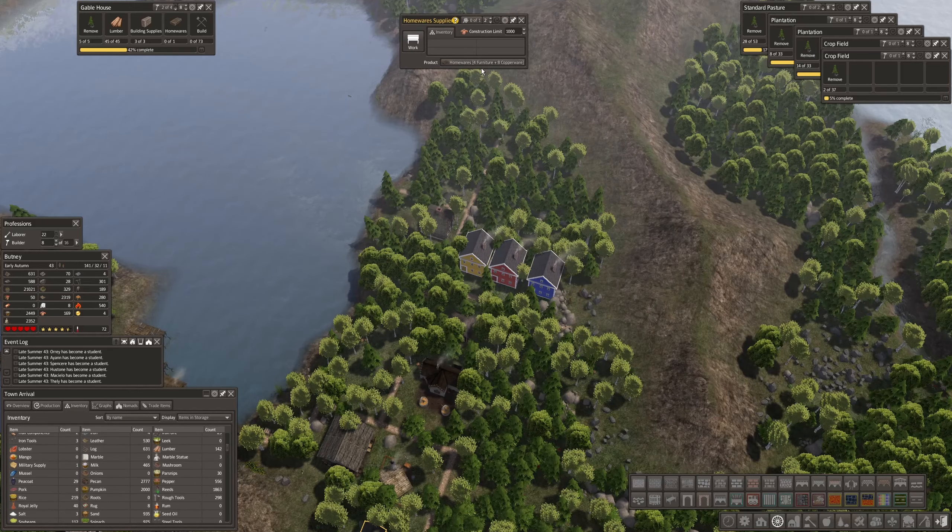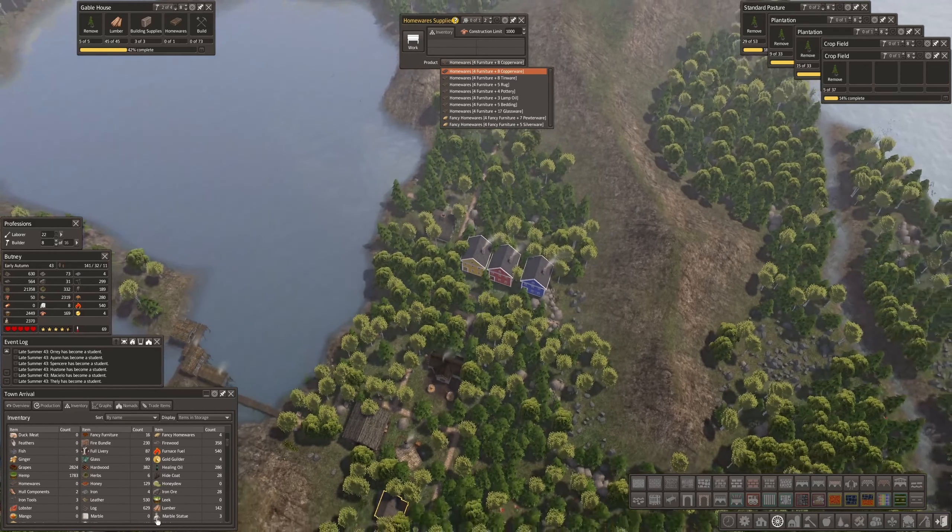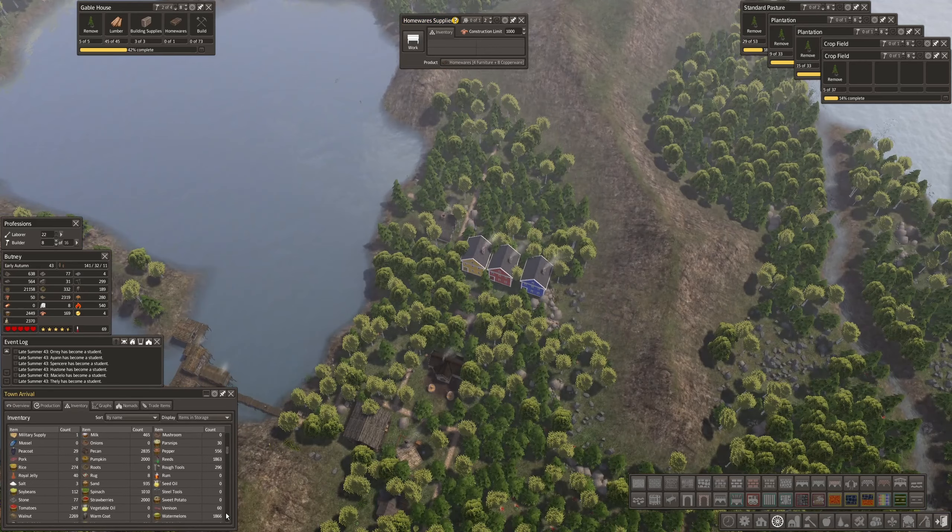Homeware supplier — yeah. Furniture, do I have furniture? That's probably my missing link — I need to make furniture. Fancy furniture is what I need, so I need furniture for sure. And we're back to just using glassware. Glass — the other glassworks I should probably put in too if I have enough sand. See how many things you have to deal with in this game.